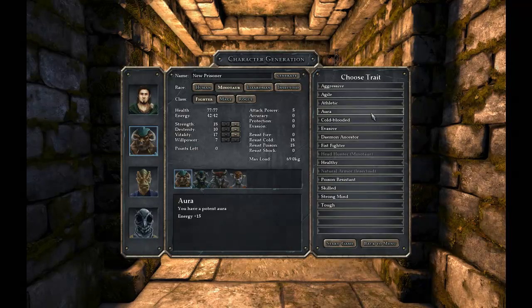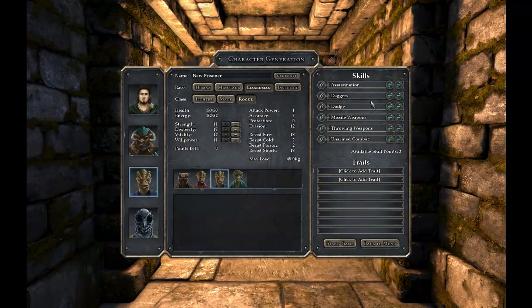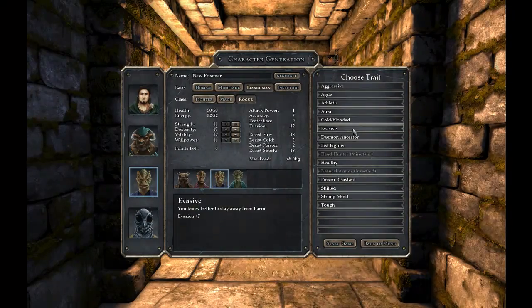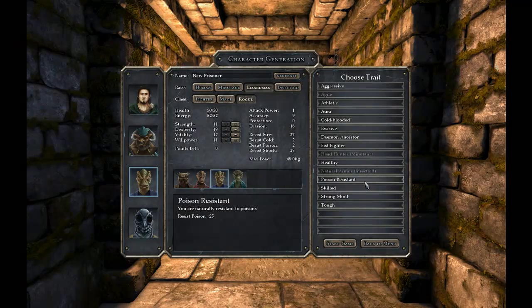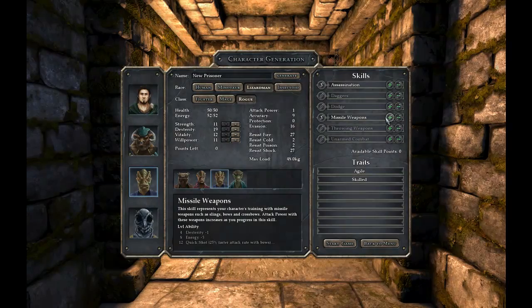Let's give him some health. Make him Aggressive then. Now for the rogue — make him a rogue, he gets 3 skill points. I'm gonna give him Agile and Skilled traits. Give him some points in Missile Weapons — bows and such — and Assassination, to get access to deadly and precise melee techniques.